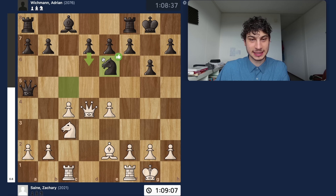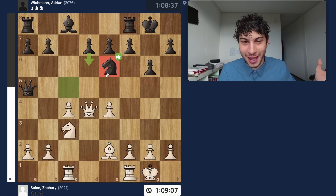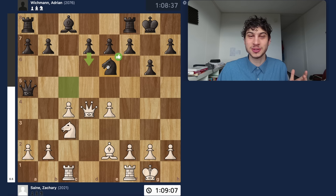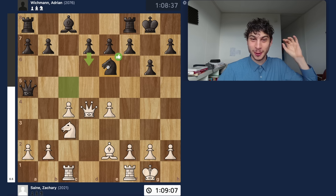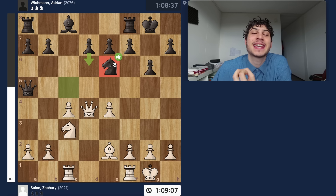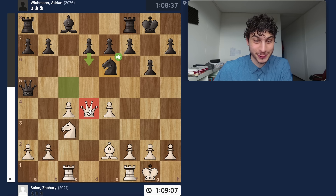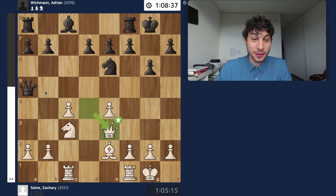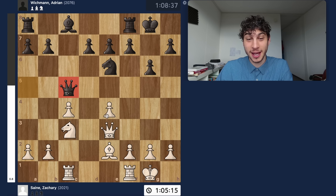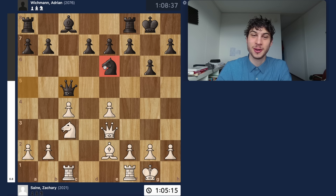So bishop takes, queen takes, and now knight e6 attacking my queen. I did miss this move, but you're moving your knight 1, 2, 3, 4, 5 times in 14 moves — more than 33% of your moves for the same knight. I thought this can't be good, the engine can't like this. I do like this for black a little bit short-term because I don't love the squares for my queen, but eventually I came up with queen e3. Originally I didn't like it because queen c5 just offers a trade and I cannot substantiate the advantage. But the engine gave a line — taking, taking, b4, the knight goes back, and then knight d5 — and I'm winning back the pawn. My opponent goes for d6.